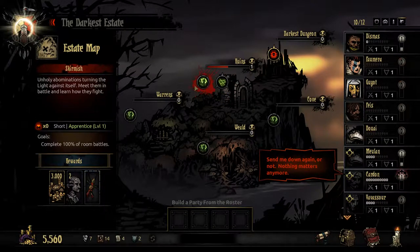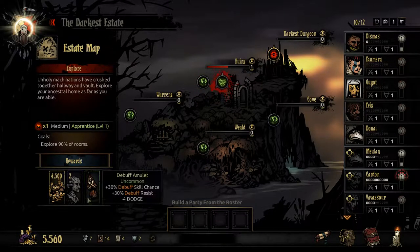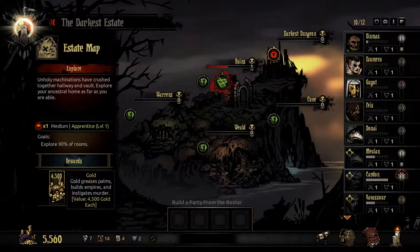Explore 90% of the rooms, complete 100% of the room battles, which gives us better rewards. I'll pick this one, because money.